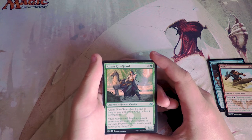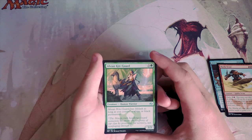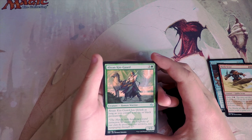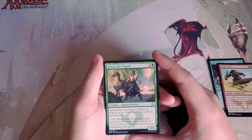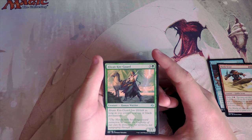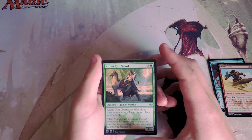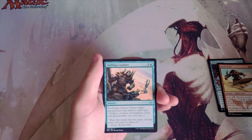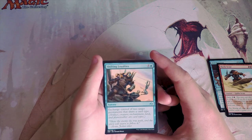Abzan Kin-guard is a 3/3 for four with lifelink, as long as you control a white or black permanent. This was a three-color format — the clans were all three colors — so you generally ended up in at least two colors during draft, meaning you could pretty easily make this a lifelinking 3/3. I don't like it more than the Surveyor though; the upside is higher on the Surveyor. Honestly a 3/3 for four just isn't amazing.